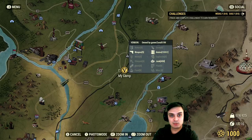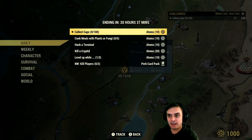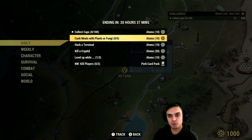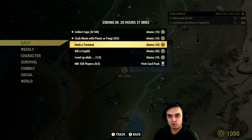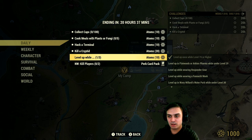Daily challenges. What we got? Collect caps — no problem, very doable. Cook meals with plants or fungi — doable. Hack a terminal — doable. Kill a cryptid — doable.